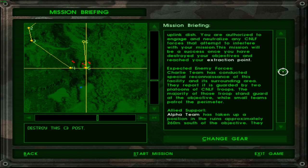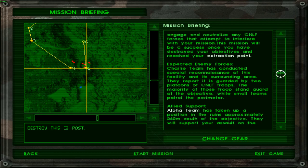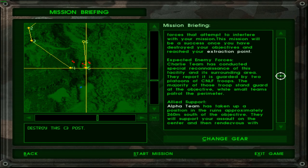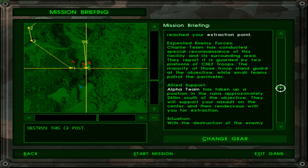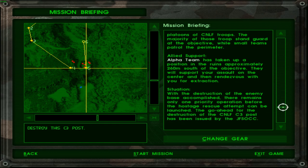Allied support: Alpha team has taken up a position in the ruins approximately 260 meters south of the objective. They will support your assault on the center and then rendezvous with you for extraction. I think as soon as we reach objective number four, that's also when Alpha team begins their ingress into the objective area.